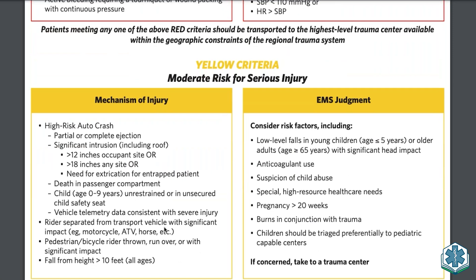These are the criteria currently used in EMS. Looking at mechanism of injury: partial or complete ejection, significant intrusion, death in the passenger compartment. Patients meeting any one of the yellow criteria who don't meet red criteria should be preferentially transported to a trauma center, but it need not be the highest level trauma center.